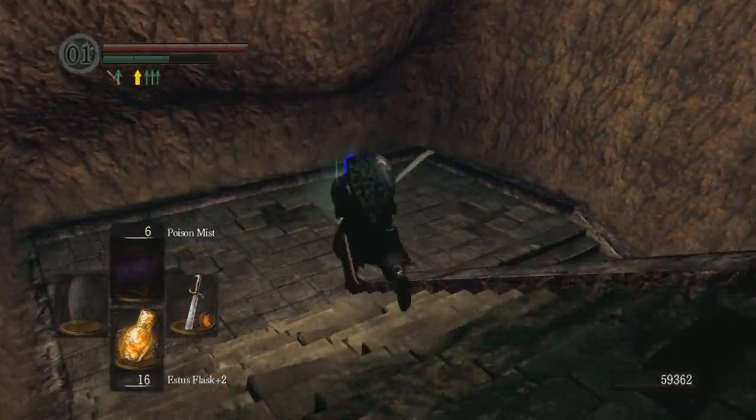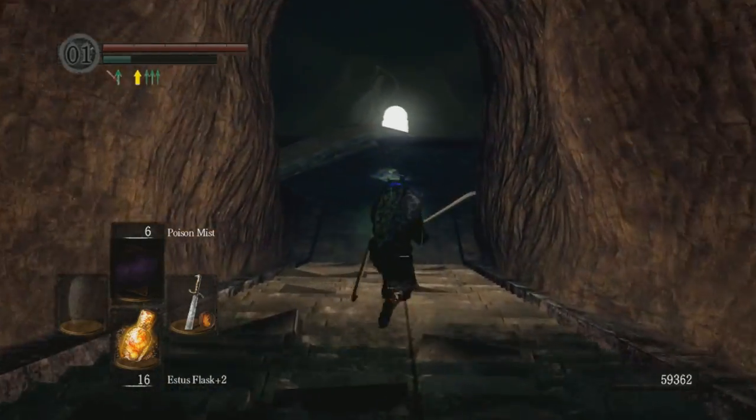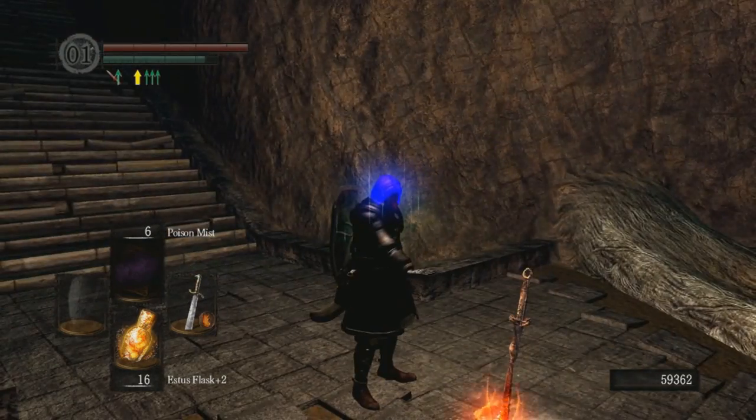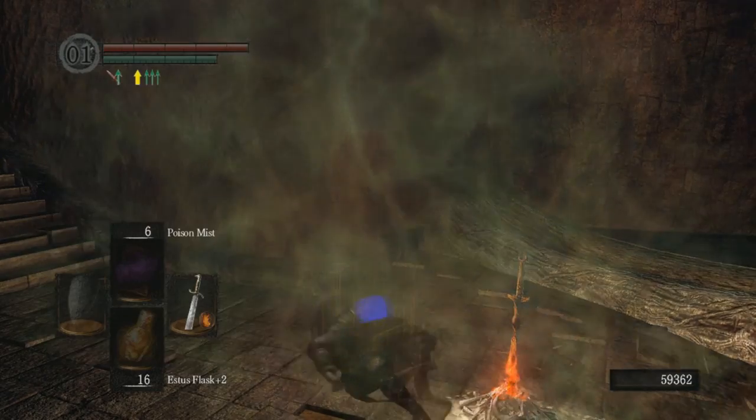There's a lot of things with Lost Izalith that are kind of confusing — like there's just two boss fights in a row. Oh crap, I have a fire falchion. I can't kill this fire-immune enemy. Well, I guess we're going to have to go make a lightning falchion.